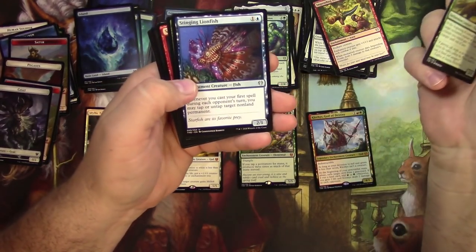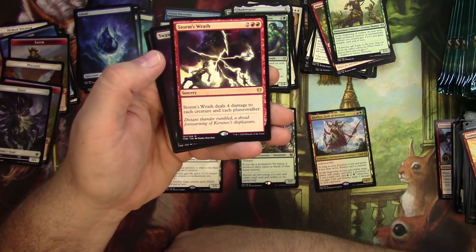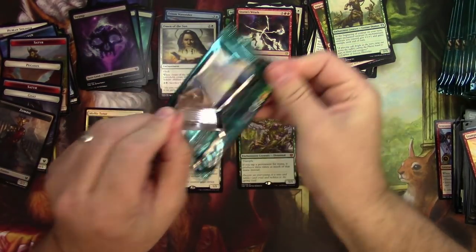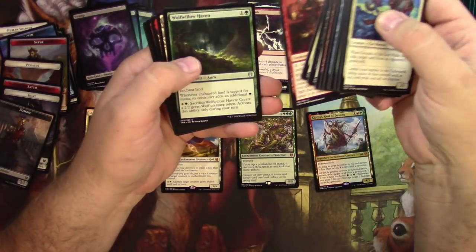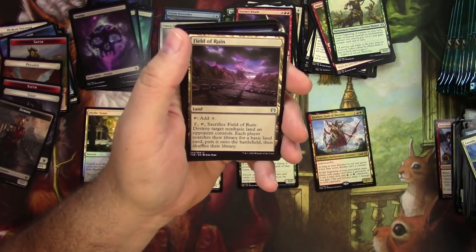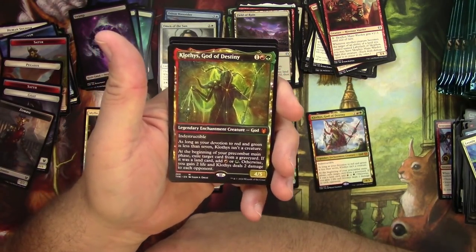Nyx Herald. Stinging Lionfish. Hydra's Growth. And Storm's Wrath — sorcery for 4: Storm's Wrath deals 4 damage to each creature and each planeswalker. Very usable. Skophos Maze Warden. Wolf of Willowhaven. Field of Ruin — that's one we're going to pull and scan. And a Constellation Klothys, God of Destiny — wow, this has so far been a great box! Super happy. Same god as before, just different art.